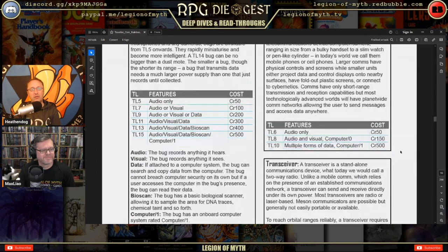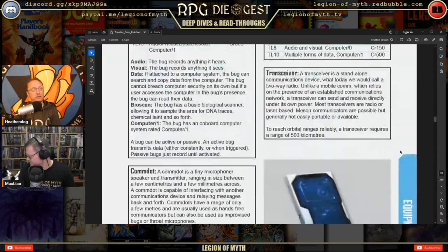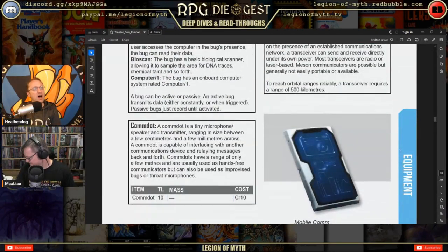A transceiver is a standalone communication device — essentially today's two-way radio. A com dot is a tiny microphone, speaker, and transmitter ranging from a few centimeters to a few millimeters. It can interface with another communications device and relay messages. This is your smartwatch — it's great but it needs a smartphone to work. A com dot requires a regular communications device to actually function.